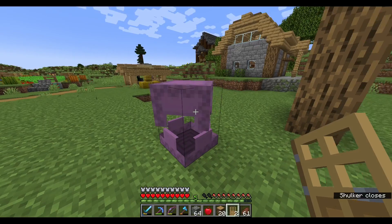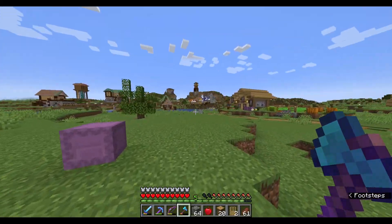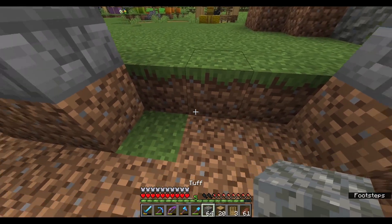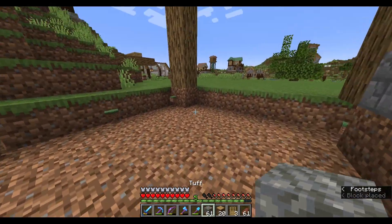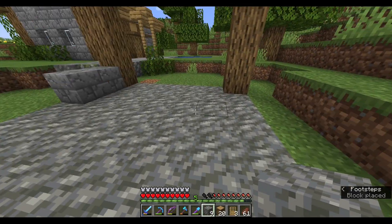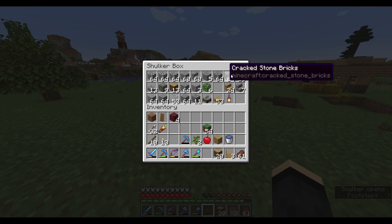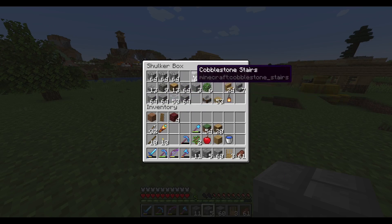We can put some turf on the ground. Where's my shovel? I think my shovel's in my inner chest — got it right there. I don't want turf there. Let's fill this in, because that's a lot of turf right there. Let's grab another block — we'll go with this. Maybe some cobblestone stairs.